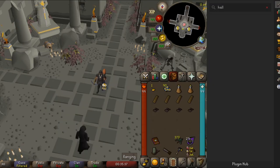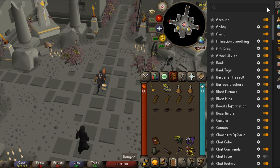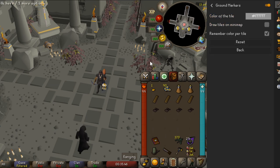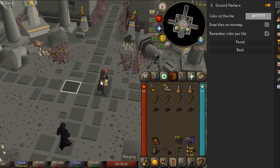For the next part of the guide I wanted to point out a couple of plugins that you guys can utilize to assist you with this guide. First I would recommend Ground Markers. What this does is it allows you to press shift and mark a tile. This will assist you in the runs as I have marked multiple paths to make this guide as easy as possible.